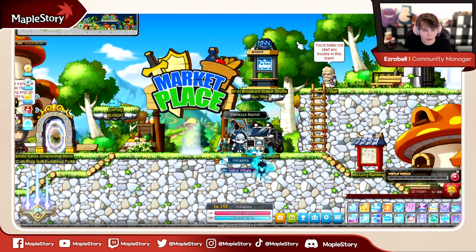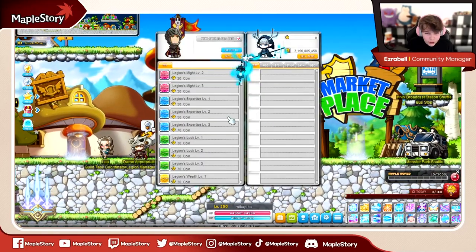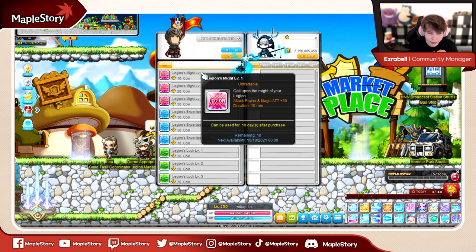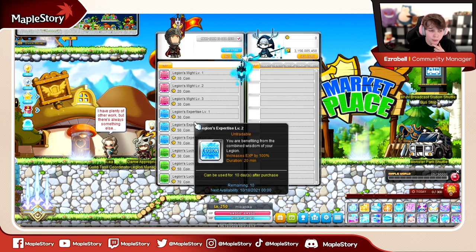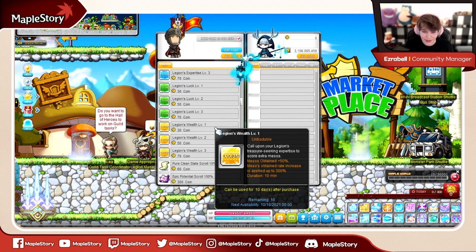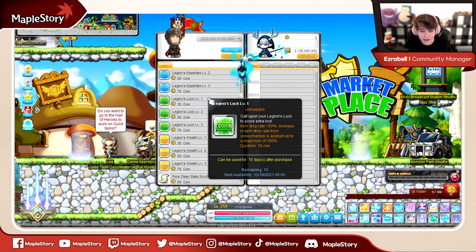You also have your Legion daily to get your Legion coins. You want to make sure you're doing that every day, because by doing your Legion daily you'll have access to your coin shop, which gives you some really useful XP coupons. For the Legion shop coupons, we have the Might ones and the increased XP — these ones are super valuable. These coupons will not stack with the 2x coupons, but they will stack with the MVP coupons, which is super good. We also have luck coupons, great to take into bosses, and wealth coupons for increased meso gain, which is super handy for grinding.